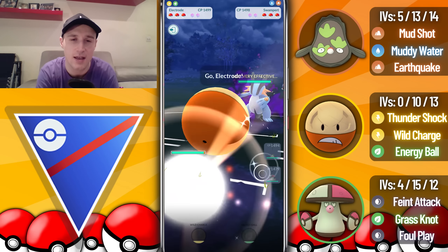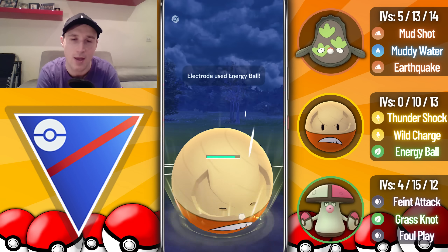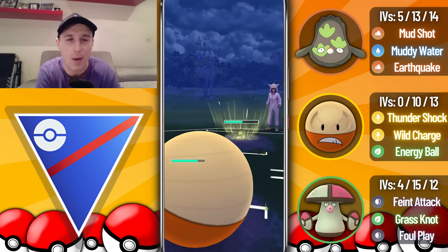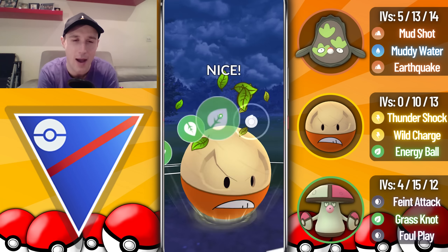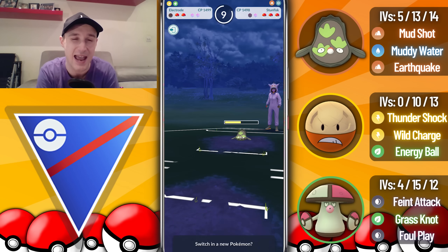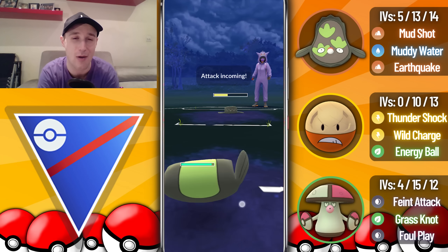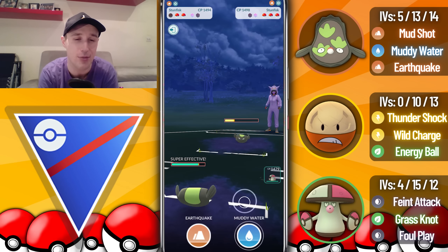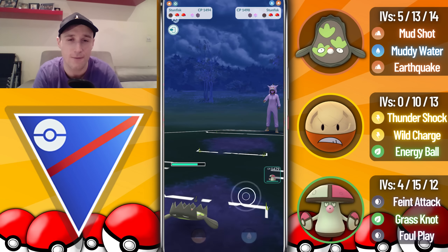Into the next game we see Swampert in the lead. I swap into Hisuian Electrode and the opponent responds with a Galarian Stunfisk — not the best matchup. Thundershock is double resisted but the Energy Ball does nearly 50% of their health, so we might grab a shield with the second one. The opponent slightly outpaces us to back-to-back Rockslides. They end up shielding the Energy Ball. I come back in with my Galarian Stunfisk, call that they're full sending the Earthquake — and that's exactly what they do. I overfarm just before they reach another Earthquake.